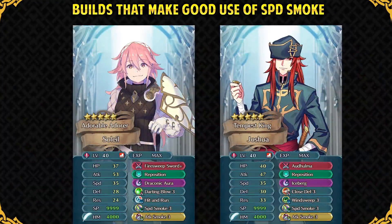Firesweep weapon users can easily poke enemy units, debuff other enemies, and get out without taking any damage. It also works great with Wind Sweep and a dual-phase skill set like Joshua has. We do get 3 Takumis, so you could definitely fodder one of them off for Speed Smoke.